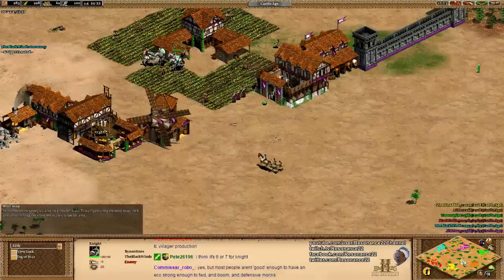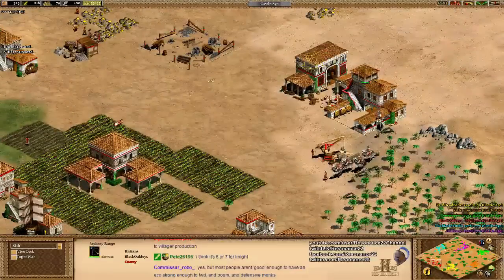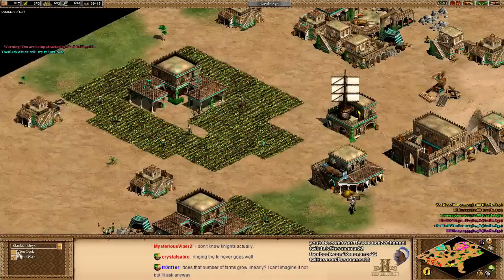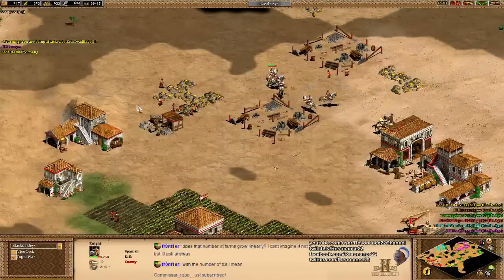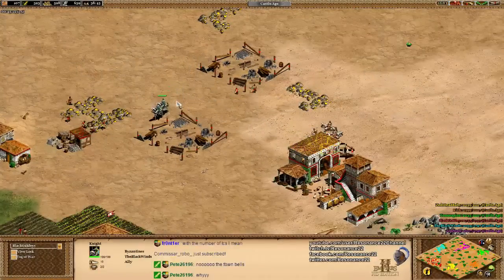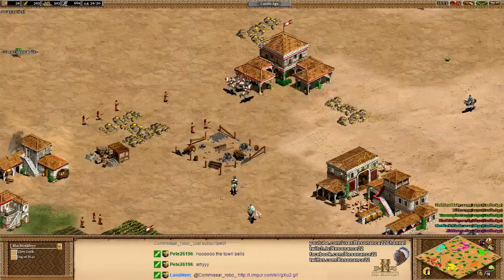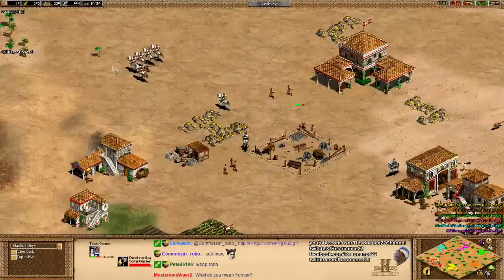This is some really unfortunate timing for Becca — aka Black Oakley's, our red Italians player. She is in quite a lot of trouble right now, as Becca does not have any military, and she went for two town centers right off the bat, which is pretty greedy being on the flank. On the flank, if you're not going to rush — which is potentially sometimes okay — you need to be able to think of a plan if you do get rushed. In this case she doesn't really have a game plan.